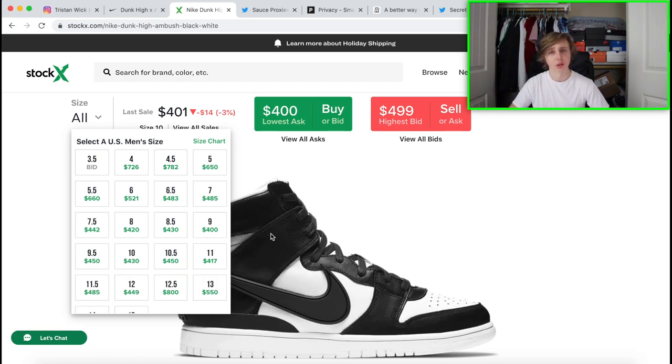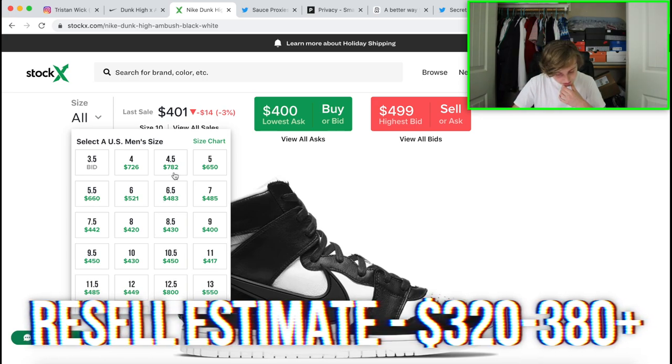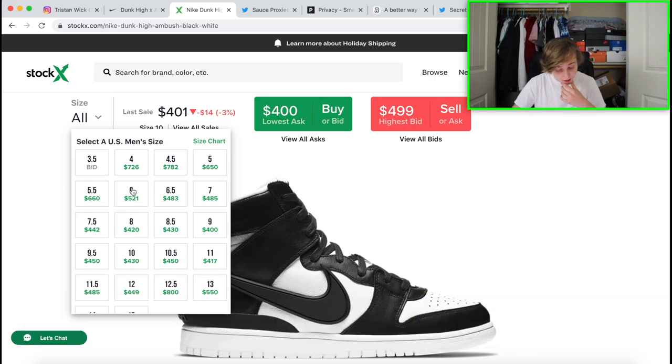170 sales right before the drop — once they hit all the raffles and SNKRS, I'm thinking they'll probably go for around $320 to $380 as my personal estimation, though it could stay above $400 in some sizes. Smaller sizes — five through seven — appear to be doing really well. Sizes to target are 11 and up, or five through seven. Profit on this one is solid no matter what; don't be concerned about the $180 retail.